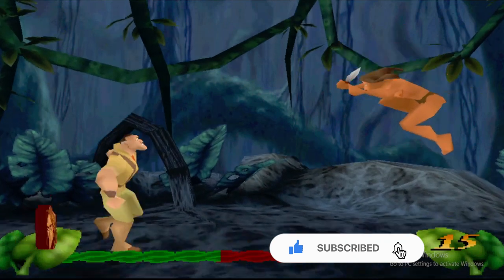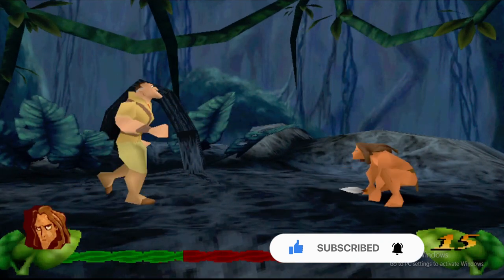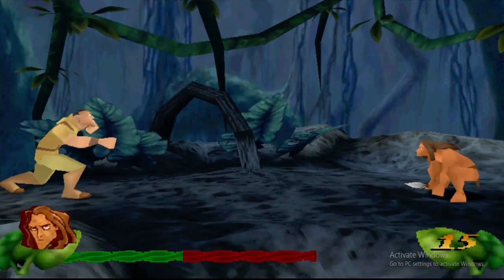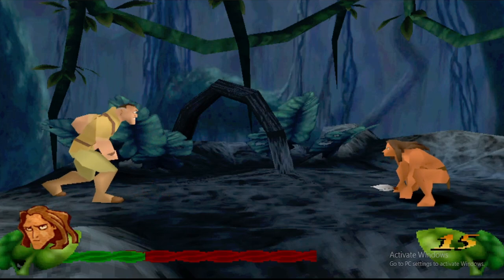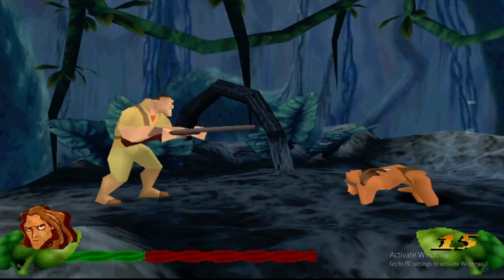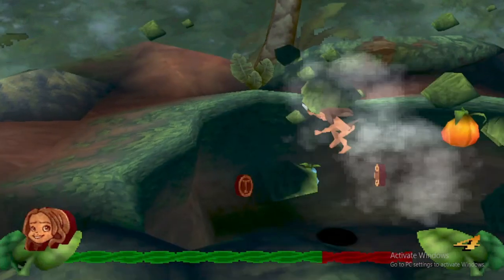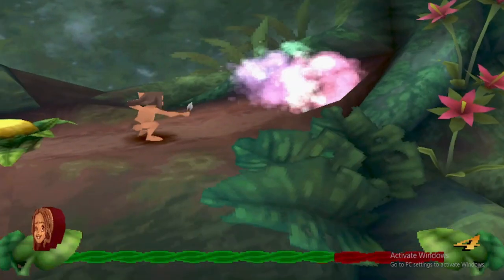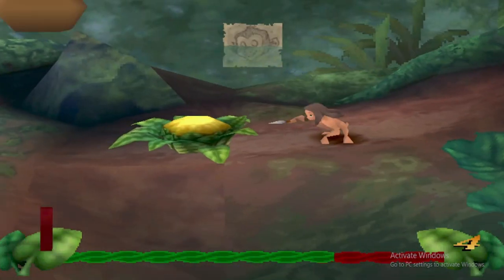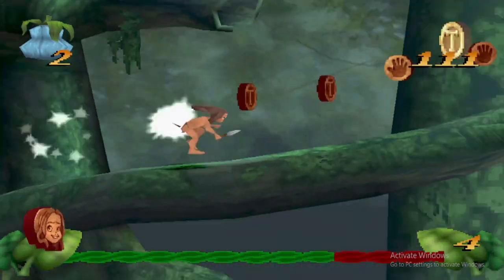Disney's Tarzan, also known as Tarzan Action Game, is a platform game developed by Eurocom and published by Sony Computer Entertainment for the PlayStation in 1999. It is based on the Disney animated film Tarzan from the same year. Versions were released for Microsoft Windows in 1999 and for the Nintendo 64 in 2000. A variant of the game for the Game Boy Color was developed by Digital Eclipse and released in 1999.